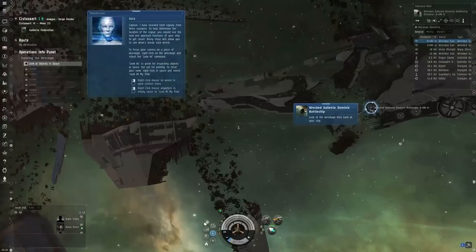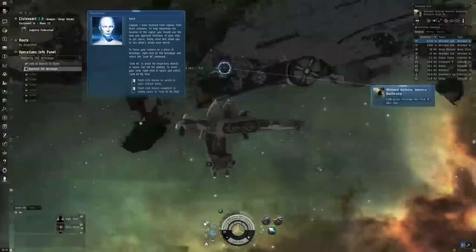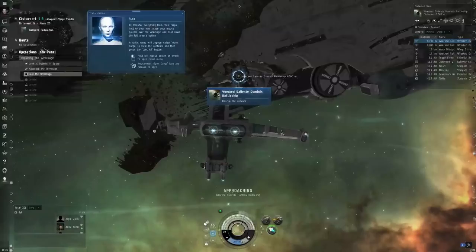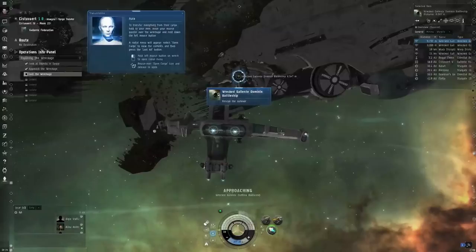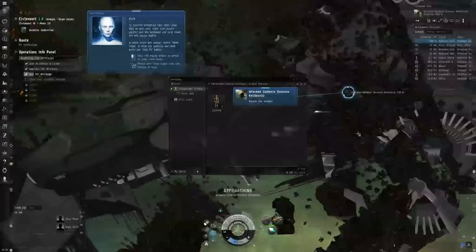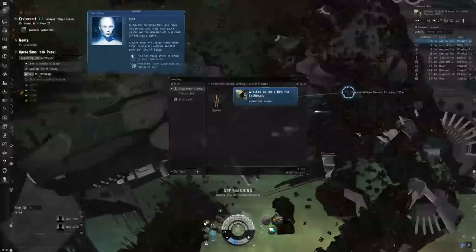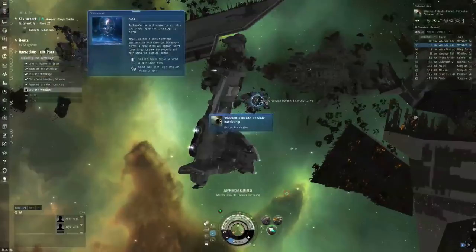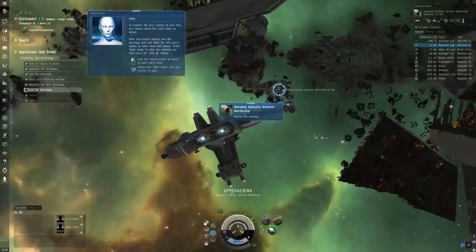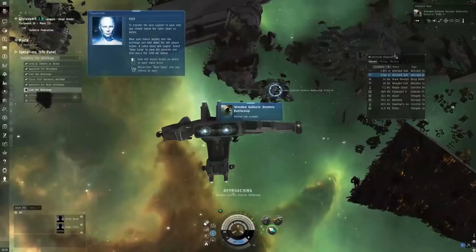The tutorial covers the look-at function, approaching objects, and your afterburner. Just click the afterburner on and your ship will consume capacitor energy to go faster. Then the tutorial wants you to loot the wreckage — open the container and click 'Take All'. The next tutorial step is nearby; the tooltip will show you where to go. This is your overview — the first of the infamous spreadsheets in space. It's a list of everything that's nearby.